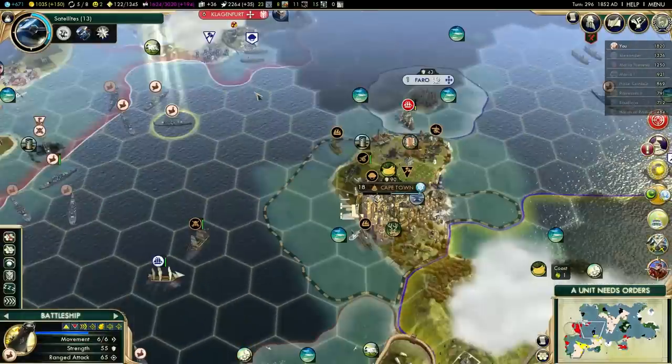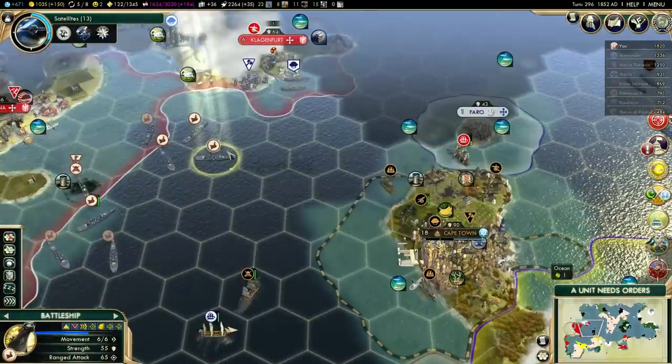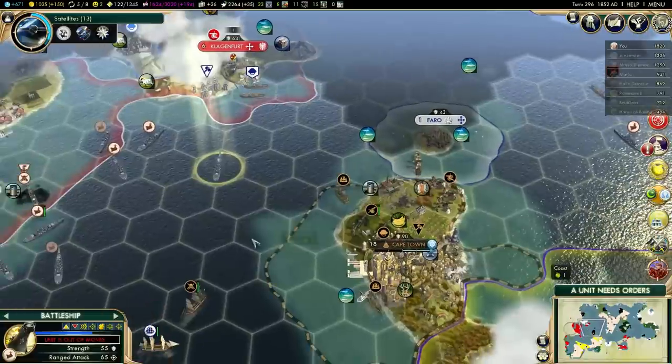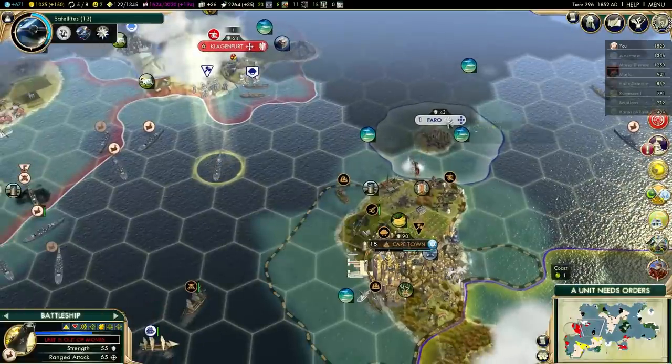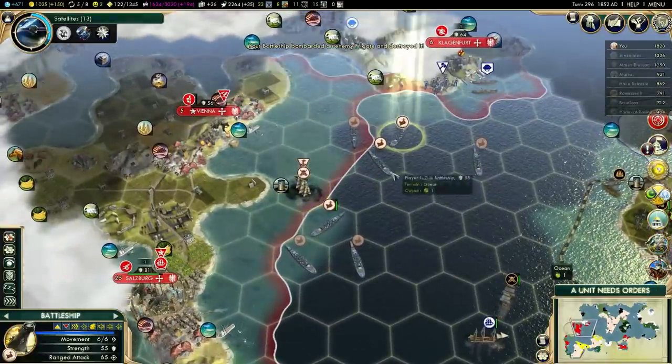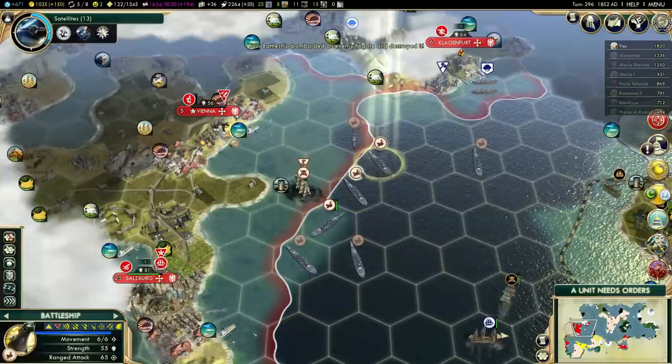Not a whole lot I can do. I can get rid of the frigate — so down it goes. This Portuguese city is a little bit annoying; it's getting in the way. I could totally raze it, but that would be a bit of a waste of time.